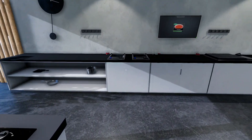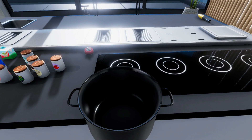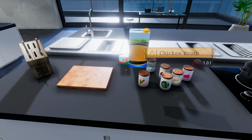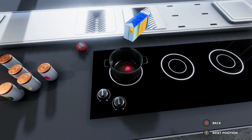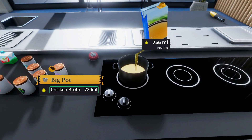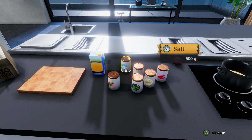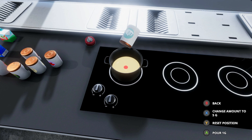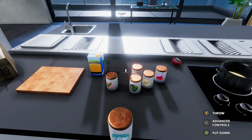Let's grab the pot from below. We need chicken broth — 700 ml. Let's pour it carefully so it doesn't spill. 700 ml, don't run out of this. Then next is the salt. We need 12 grams of salt. You can see at the bottom how many grams you've added so you won't get confused.